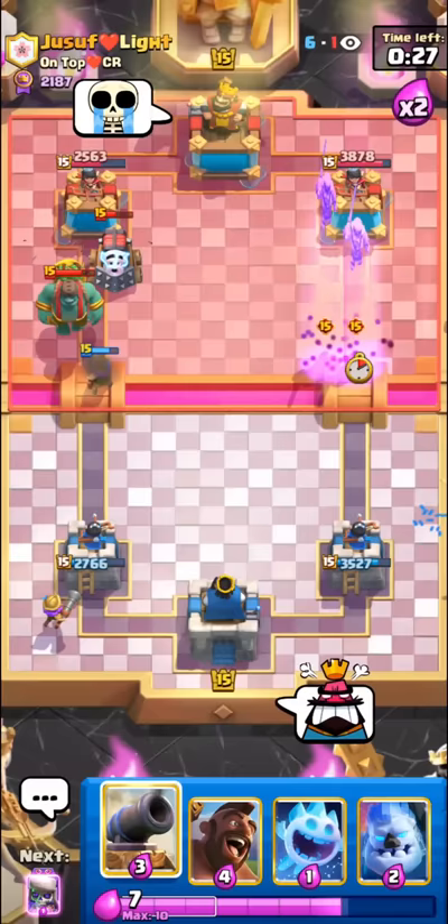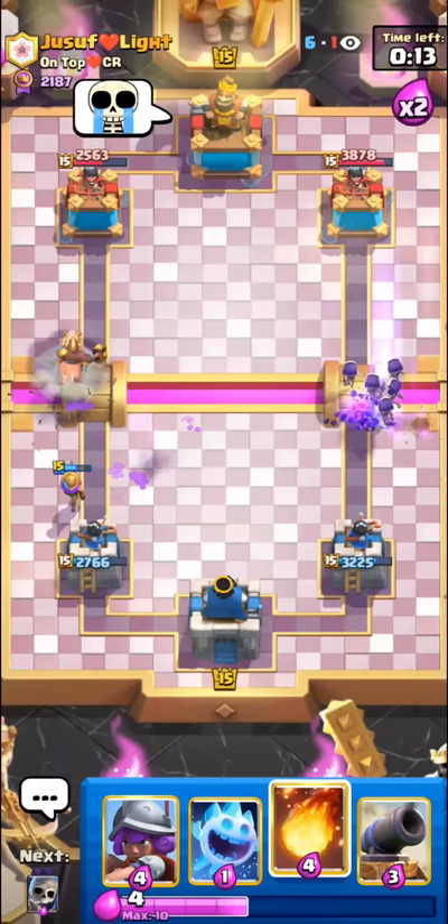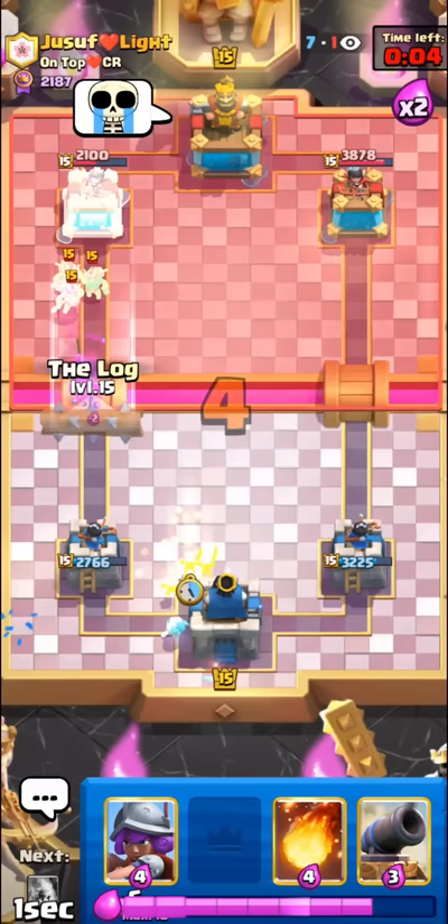He's going in — we can go for the ice spirit and evo skeletons here; he's going to have to zap. He missed! This guy is so busy BM-ing that he's not playing well at all. Sometimes it's nice when you face an opponent that BMs, because then they kind of just start misplaying their cards.